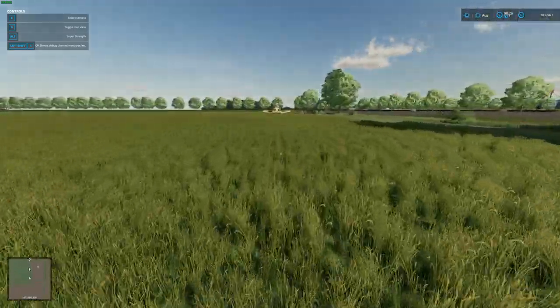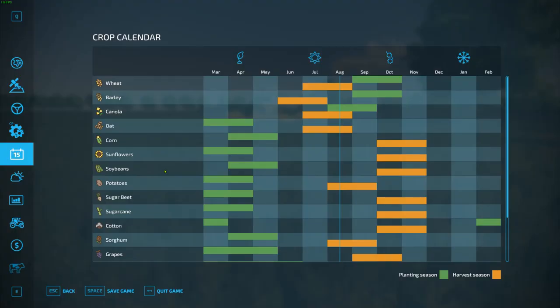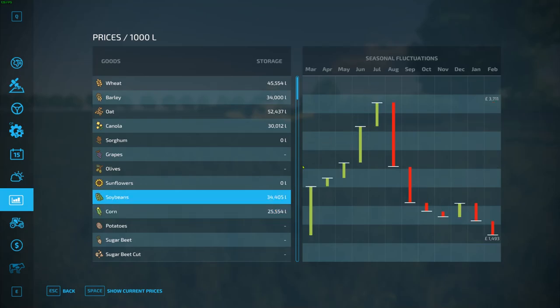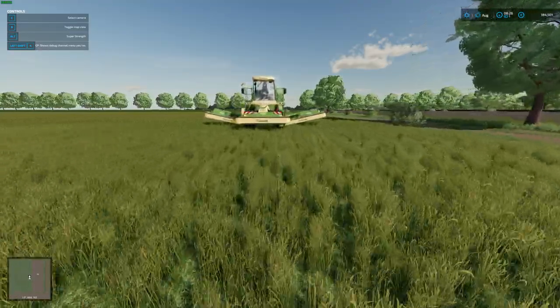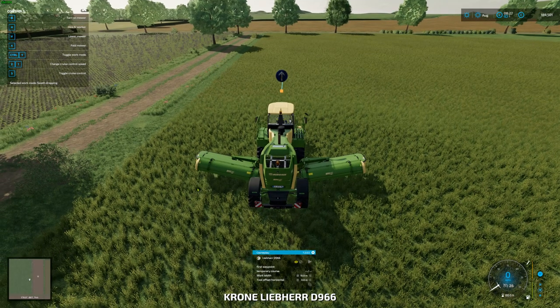We actually start with a few different bits and pieces: 45,000 litres of wheat, 34,000 litres of barley, 52,000 litres of oat, 30,000 litres of canola, 34,000 litres of soybeans, and 25,000 litres of corn. Prices are best in July, December, and January. We're currently in August, so January will come up. I want to get this guy going — first waypoint, off you pop.